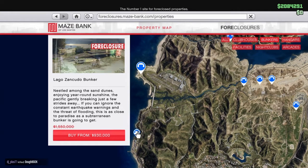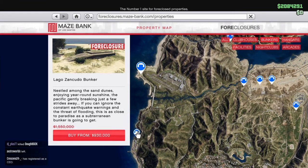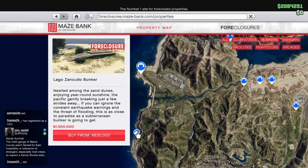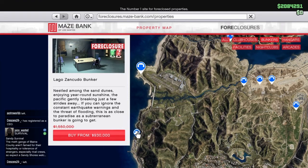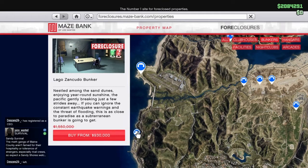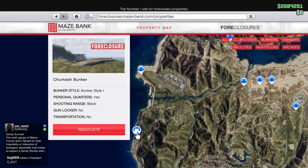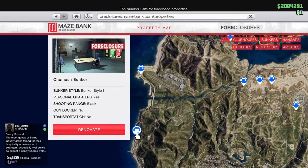The Fort Zancudo bunker is only $930k. If you think that's expensive, I will be showing you guys another money guide on the channel a little later on — starting from literally zero money and working your way up. There are already videos like that on YouTube so you can Google that in the meantime, but I'll be helping you out on this channel as well.